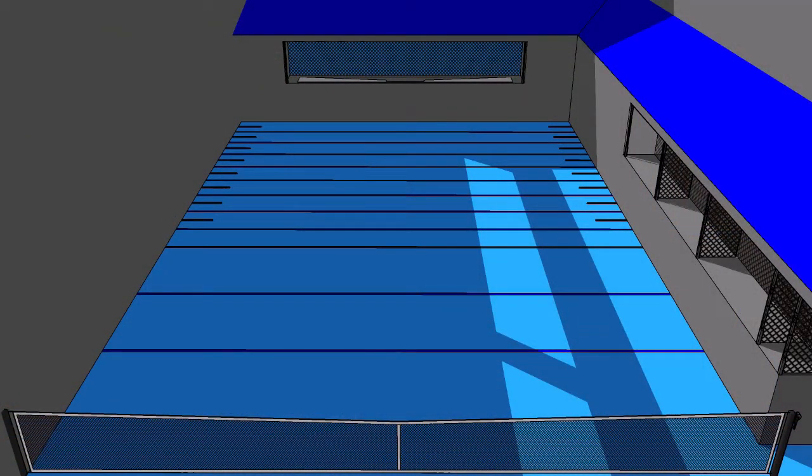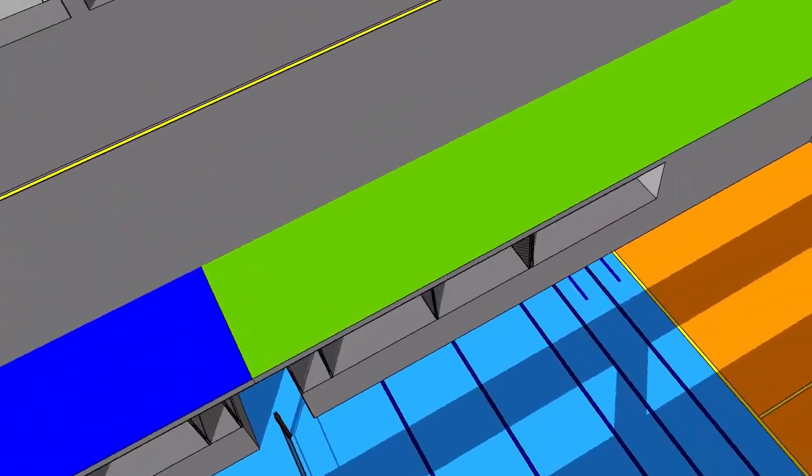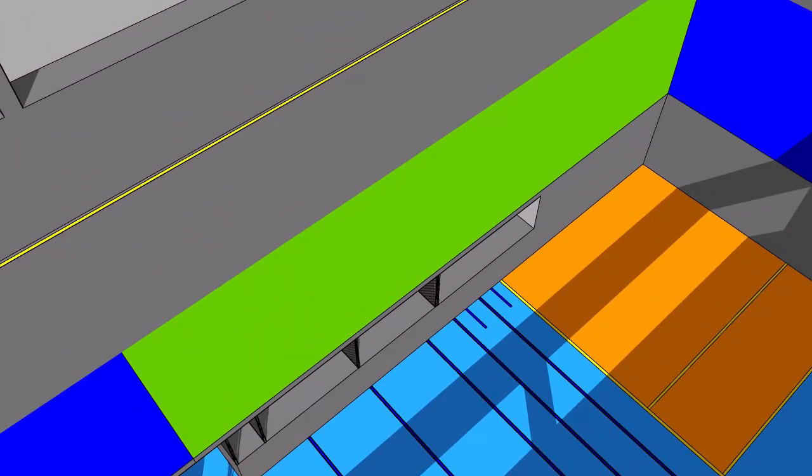The server must hit the ball onto that sloping side roof called a penthouse, which here is shaded in green. The ball then needs to drop onto the court floor in the area marked in orange.